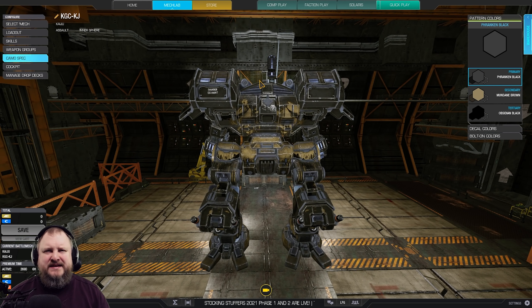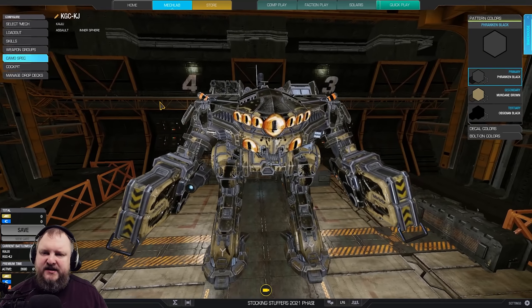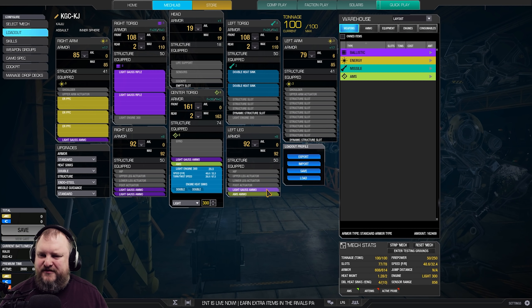You know what's scarier than a giant enemy crab right at your face? A giant enemy crab that hits you at 90 meters — pinpoint like a truck. Hi friends, welcome back to German Machinery, the show where we share our love for big stumpy robots and creative builds. Today with the King Crab Kaiju triple ER PPC two light gauss right side sniper build. This is gonna be juicy. Stay tuned and let's have a look under the hood of this beautiful mech.